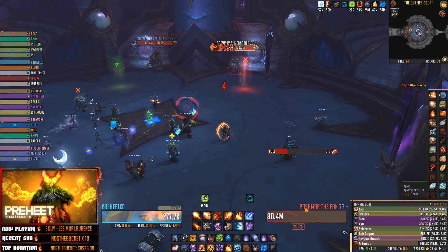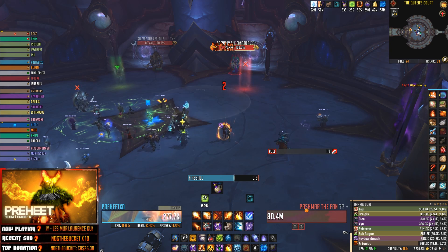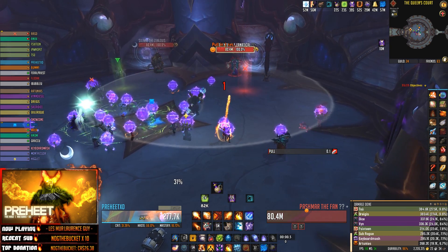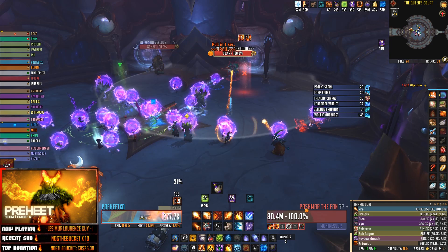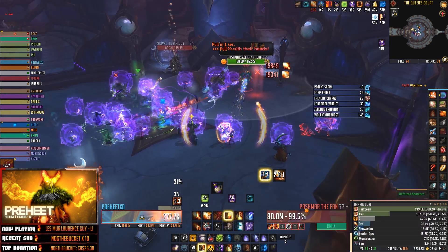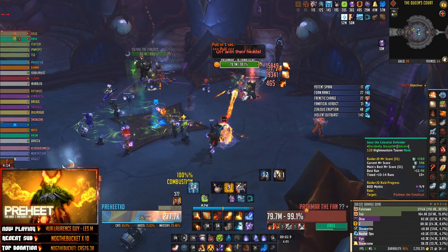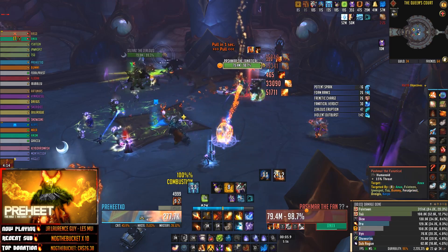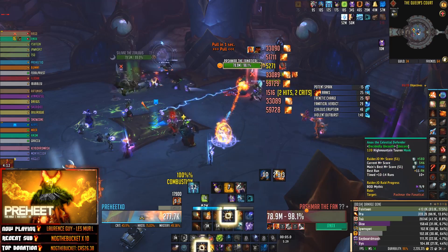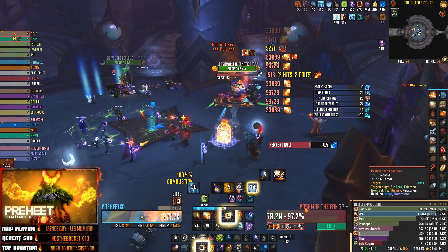Pre-pot at three seconds, then pre-cast a Fireball. Assuming the Fireball crits, pop Lucid Dreams and a Fire Blast, putting Fire Blast on cooldown so it starts recharging. Drop your Rune of Power, then go straight into your Combustion rotation — spam Pyroblasts and Fire Blasts and pump out as much damage as possible. Make sure you're dropping your Meteor at three stacks of Blaster Master for your maximum ignite tick.